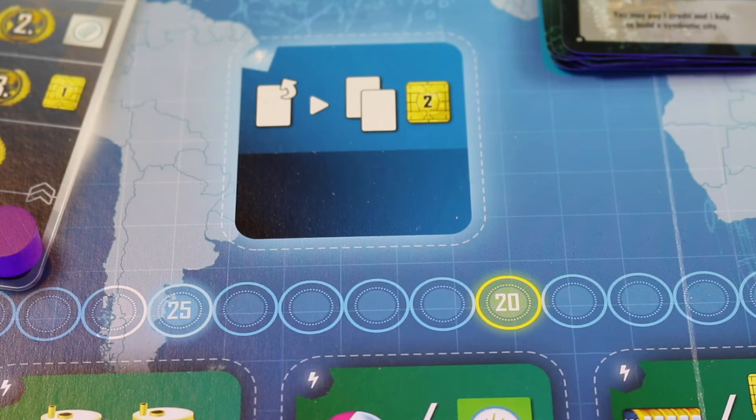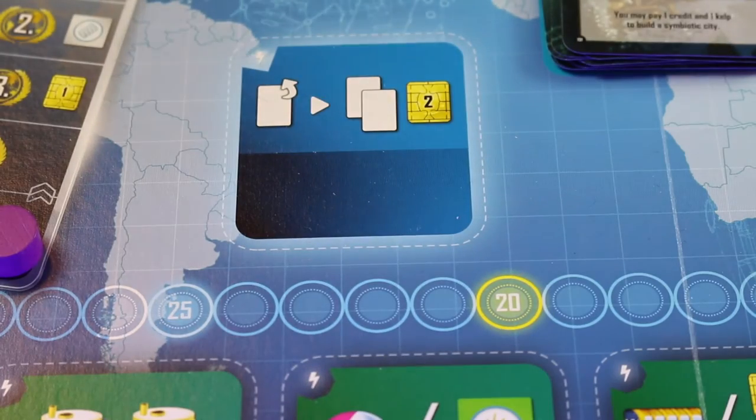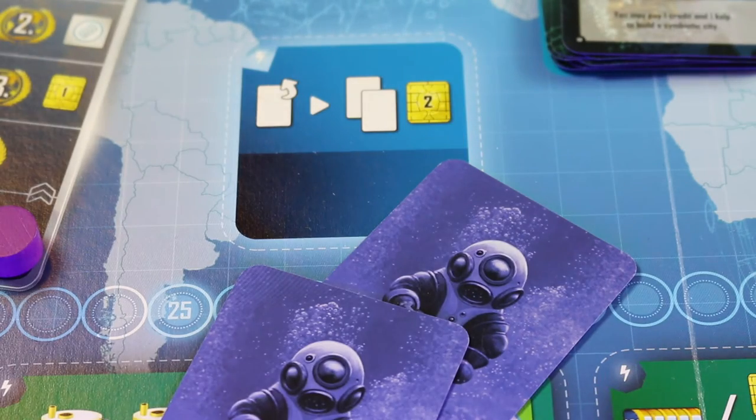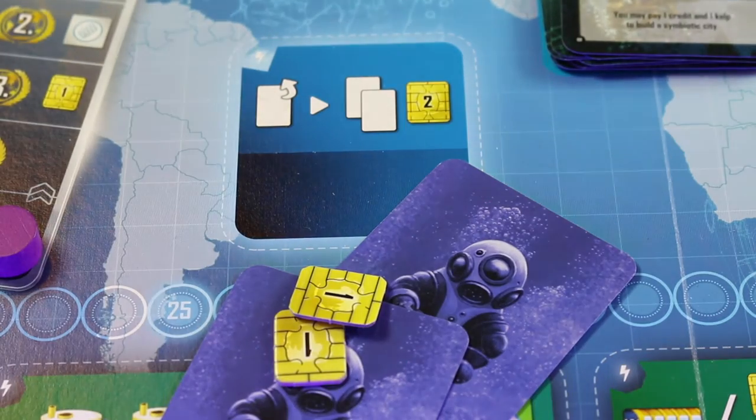There is a last-resort, always-available action space that lets you pay any card and get two credits and two hand cards. If an icon has a downward arrow it means you are placing and building that tile; if it has an upward arrow it means you are upgrading it.